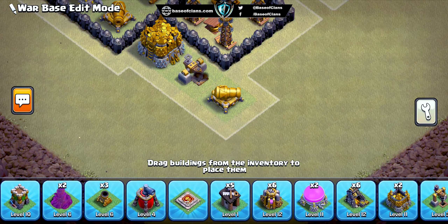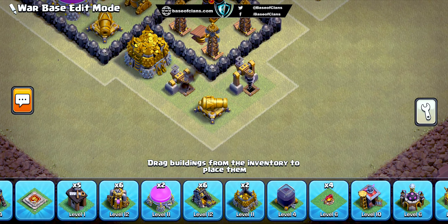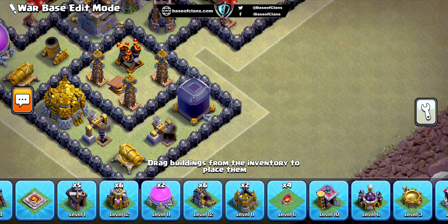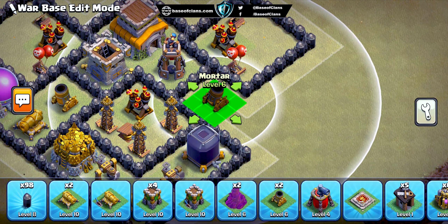Ordinary defensive buildings are evenly distributed around the edge of the base, providing complete coverage and making it more difficult for the opponent to create a funnel to the main defenses. In addition, we've strategically placed high hit point buildings in front of the main defenses to buy extra time to eliminate the opponent's troops.